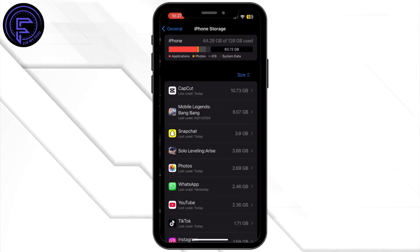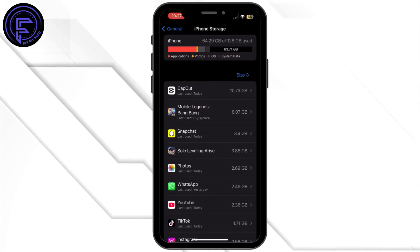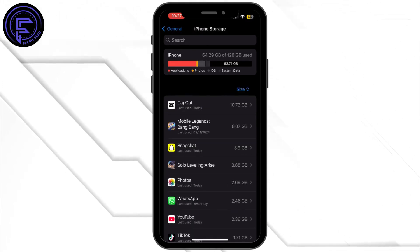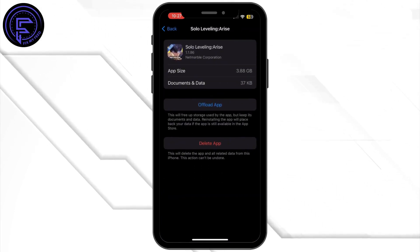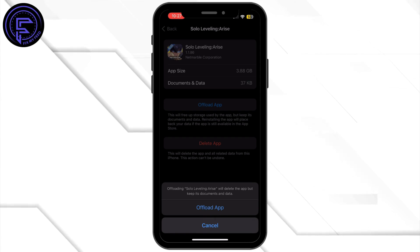From here, tap on iPhone Storage. Once you are inside iPhone Storage, search for Solo Leveling Arise and then tap on it. Once you are in this section, tap on Offload App and then tap on Offload App again.